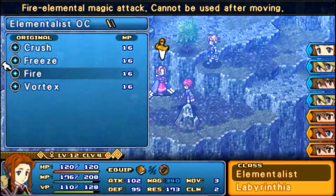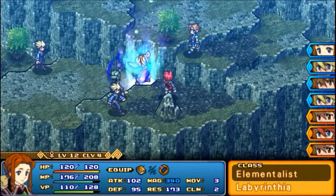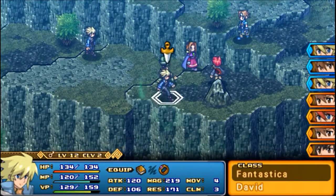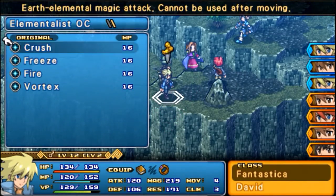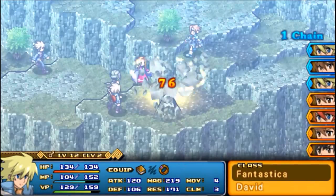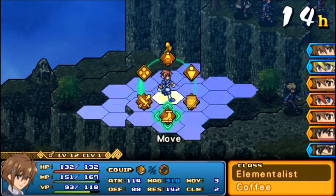This Fantastica — I think it's Fire 99. Ooh, 129 damage. Let's do that. I want to crush him. We'll go ahead and crush you again — that'll kill you. Awesome. So I think that's two down, we only have a couple more to go.